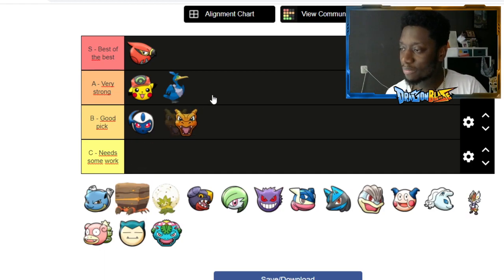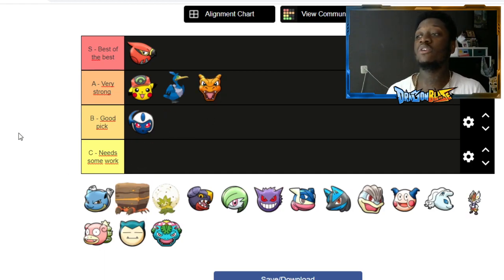Charizard goes into 'very good' because the character has lots of strong points. He can fly and be invincible with that move, his ult is very strong, he has strong buttons and does a lot of damage. It's just really decent.